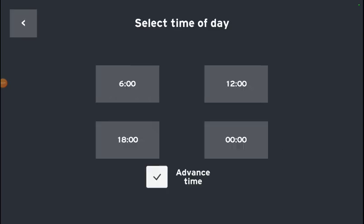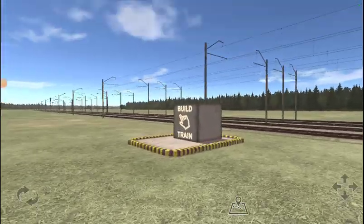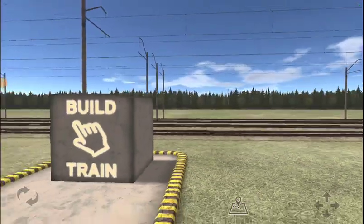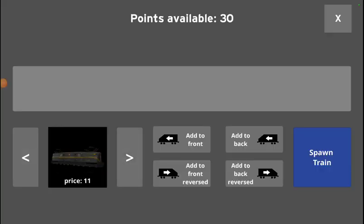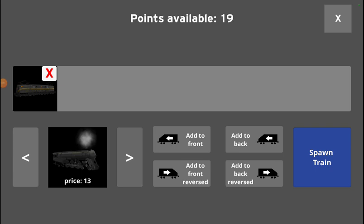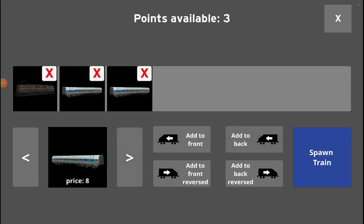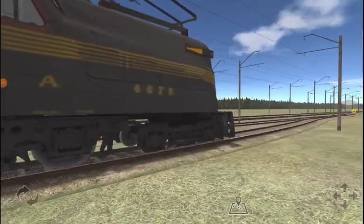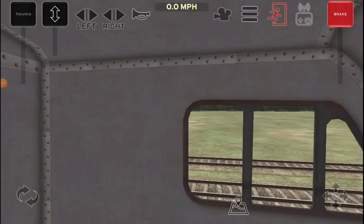New Passenger Train Builder 2 - wow, it's amazing! There's a new map, new electric overhead wires are being added in this game for the first time, and a new electric engine is being added with overhead wires. It's the Pennsylvania 4875 or 4876, and this new electric engine has its own horn sound.